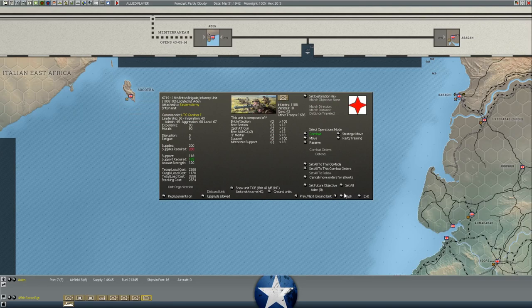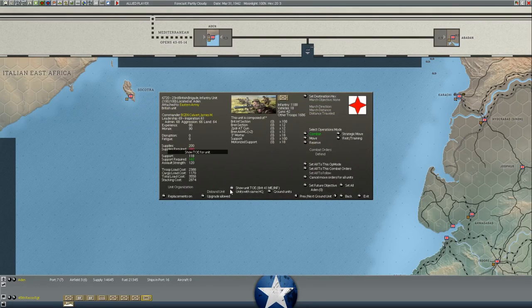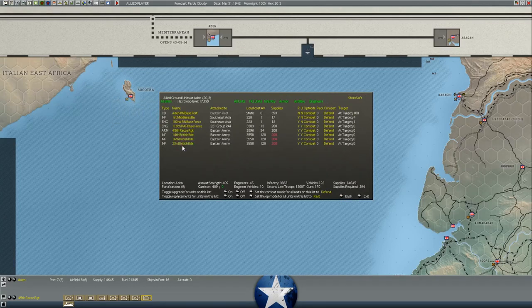These guys are veterans - 80 experience, 90 morale. These are some of the best troops I have in the game. The problem is British reinforcements have absolutely terrible reinforcement rates. But these 108 British infantry sections, Bren sections, and anti-tank guns are going to be a really good, if light, unit. They don't carry a lot of heavy equipment, so you'll want to pair them with some independent artillery units to buff them up. These are three really good units.